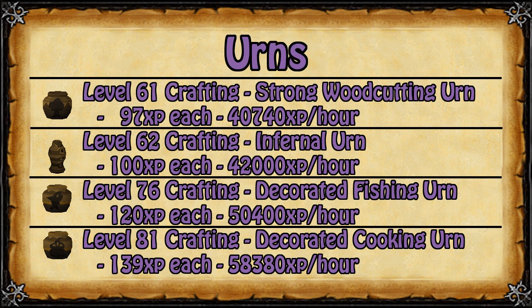Here is the XP gained from my tests. With an inventory of 28 clay and 28 clay on my yak, it takes about 3 minutes and 50 seconds to make 28 urns — roughly 4 minutes — so that means about 15 runs per hour, making 420 urns per hour. Urn prices do fluctuate and sometimes jump between 400 coins all the way up to 1000 coins or more, giving a potential profit of between around 67k and 320k per hour.